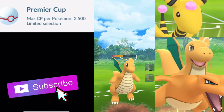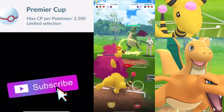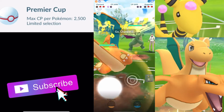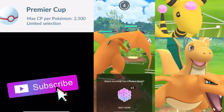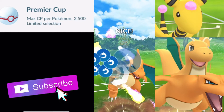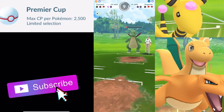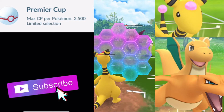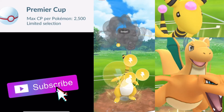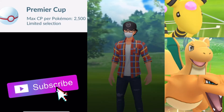We take Empoleon down into the red, so we should be able to farm down. They actually switch into Dragon Knight, and then we throw a Thunder Punch. They shield, so we switch into Charizard. We don't use our last shield — I think that was probably the right call since Dragon Claw would not KO. We farm down and then throw a Thunder Punch into that Empoleon, and that's going to be GG's. I would have liked to have farmed down more with Charizard but we were just taking too much damage from those Dragon Breaths.